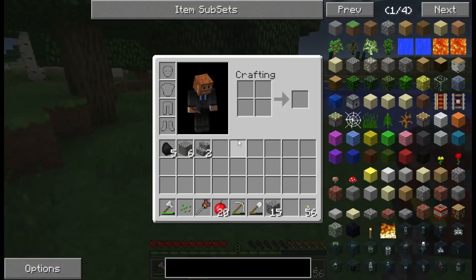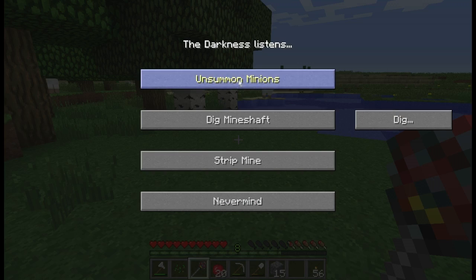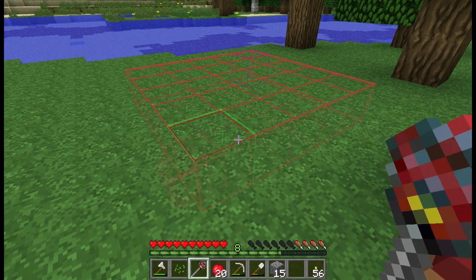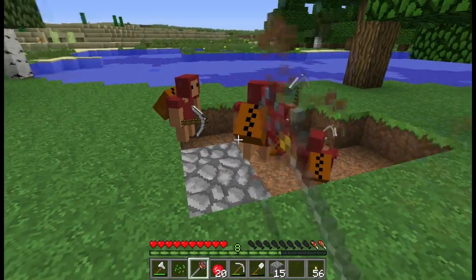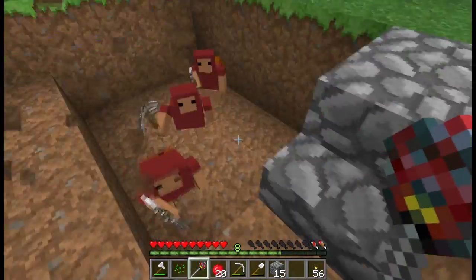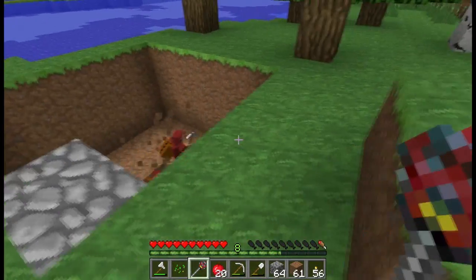We're going to build a mine shaft right here. I also got Not Enough Items installed, so if we want to know a recipe for something we can just click on it. Click M for the mod menu and we want to dig a mine shaft. These guys will get to work, funnel right down and dig their own stairs and all that. To make them work faster, all you have to do is whip them. I can right-click on one of them and they'll give me their materials they were mining.